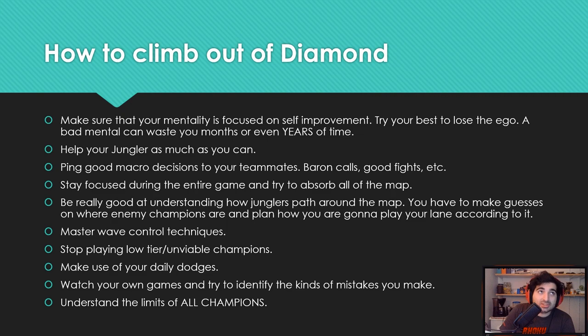Make use of your daily dodges — this is so huge. It saves you two losses per day. So if you're a one-trick and your champion is banned, someone on your team is a known griefer, or you're forced into a matchup you hate, just use your daily dodges.